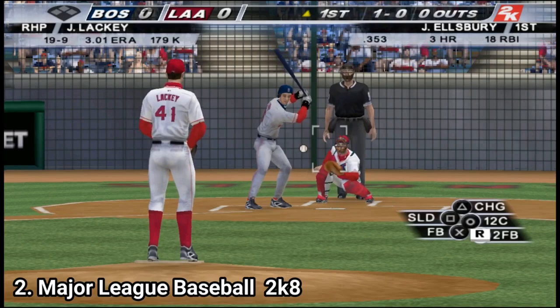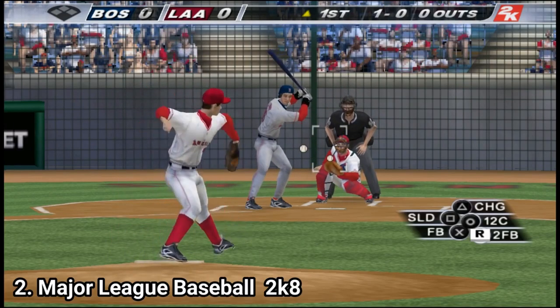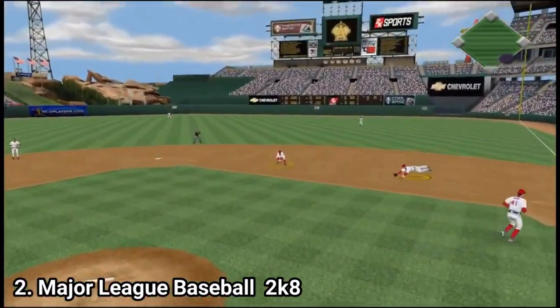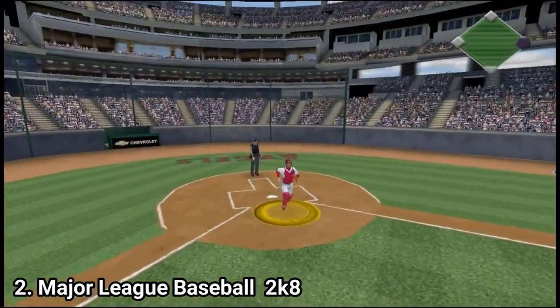You also get the GM mode where you make your own character and can be one of four types of coaches. And in this one, you get the Home Run Derby modes and even Tag Derbys.